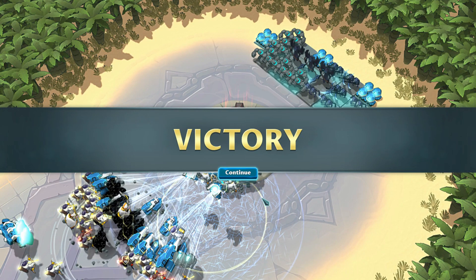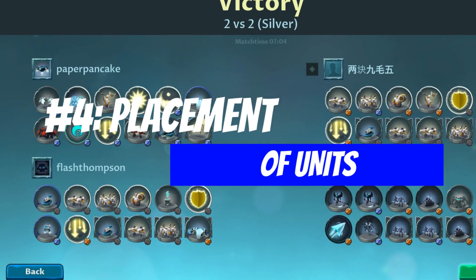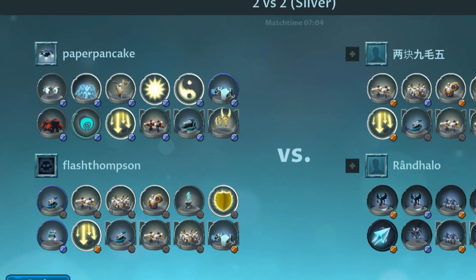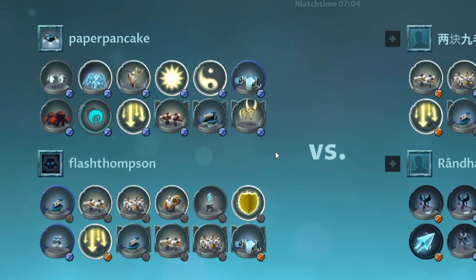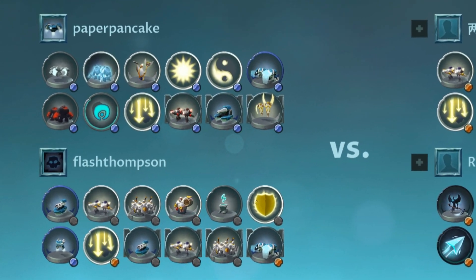On to number four. In auto-battlers like this we need to be aware of where and when we place our units and how to time it so they reach combat at the right time. What's the best way to do this? Are there tactics involved in where we place our spawners on the home grid? Does that impact gameplay?